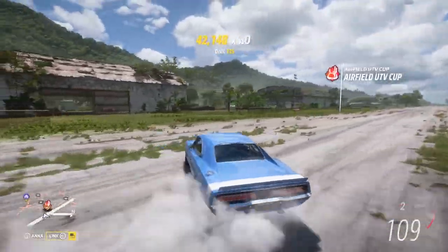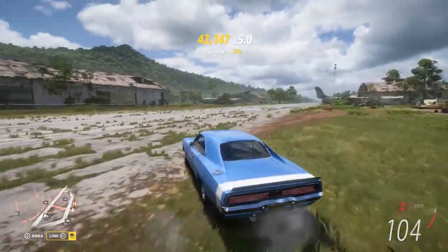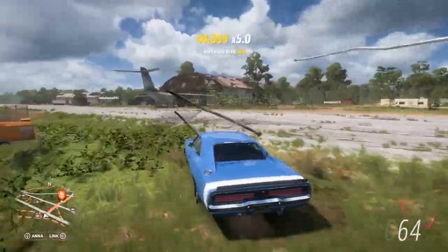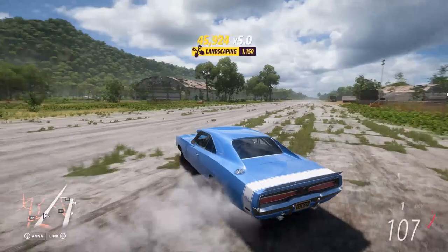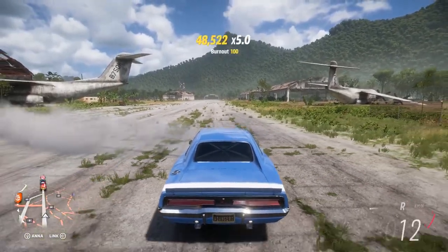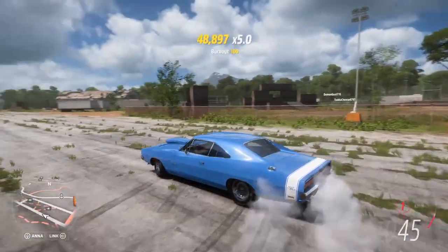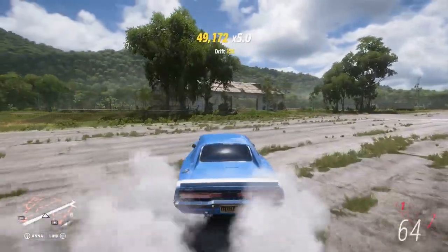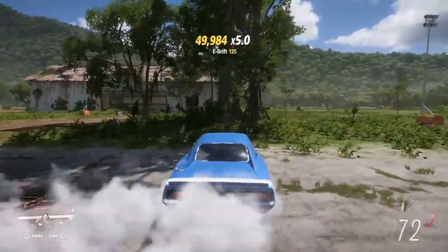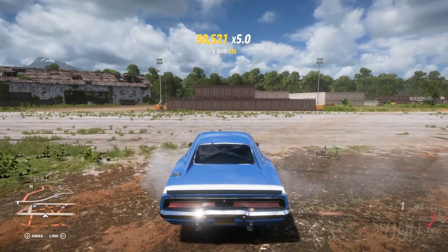The maximum skill points you can get from one skill chain is 10, and that requires 500,000 points. So with the standard multiplier, you will need 100,000 times 5 in order to bank 10. Now, if you have a skill song, you only need to do half that — so 250,000 points as your multiplier will go up to 10. One tip that can also help is, once you get to around 80,000, it can be a good idea to stop — sometimes even less than that — and just see how much the lag of skill points will build up. You might not need to do as much drifting to build up that full skill point reward.